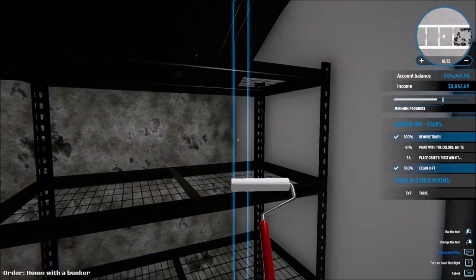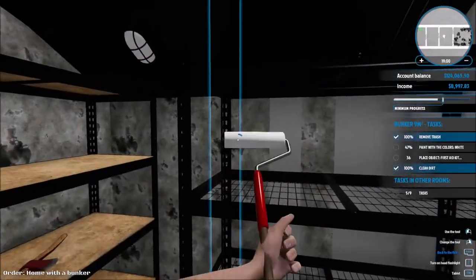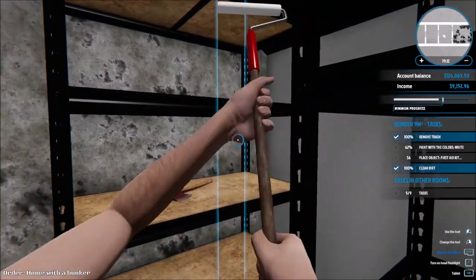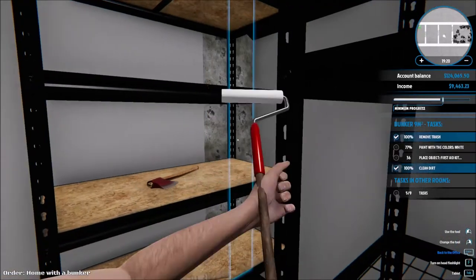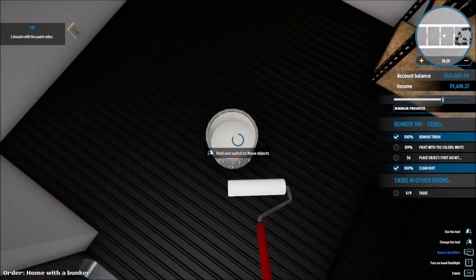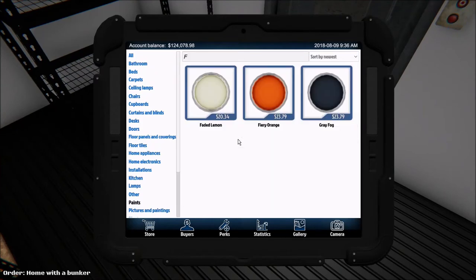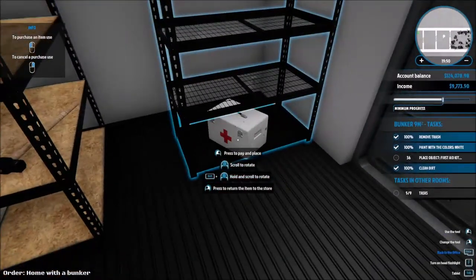Almost all of it is done, just need a little bit more paint. That's done. Now we've got to place some objects — a first aid kit that we need. $25 for that. Water containers — we need five of those. I wish you could just press something and buy the amount you want at the same time. Why can't I place it? There we go, we need one more. One more — I'll put it right here.